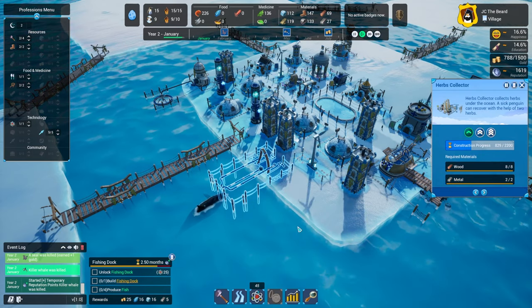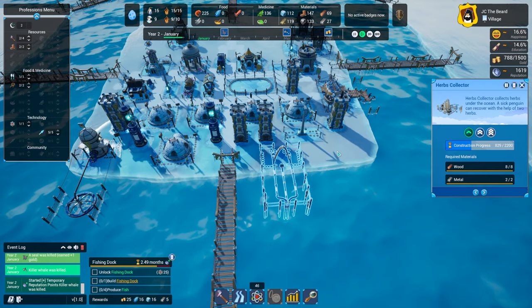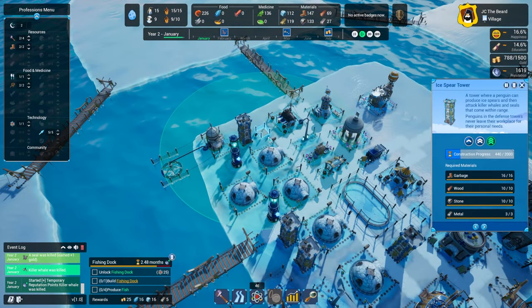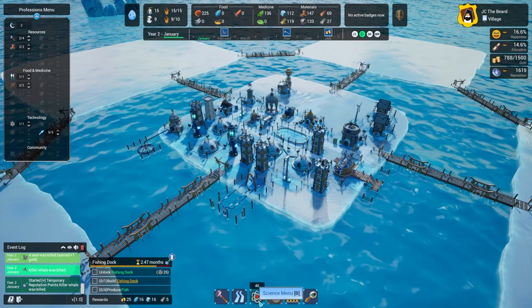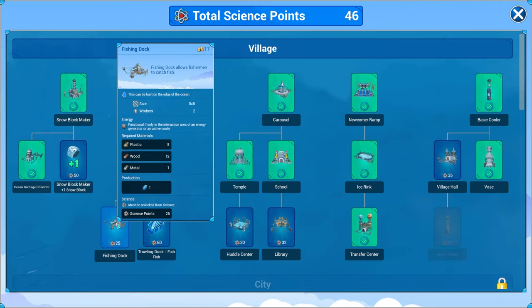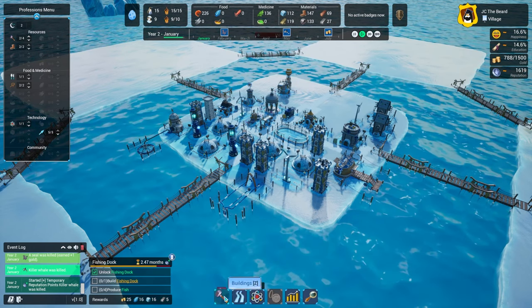So now they just have to rebuild this, but that is fine. This ended up not being necessary, but we're going to be glad we had it now. We have the opportunity — one would think the city stuff becomes unlocked, but apparently not. Fishing dock — unlock the fishing dock. Ta-da! Now we can build it. It should be under food and medicine, which it is.